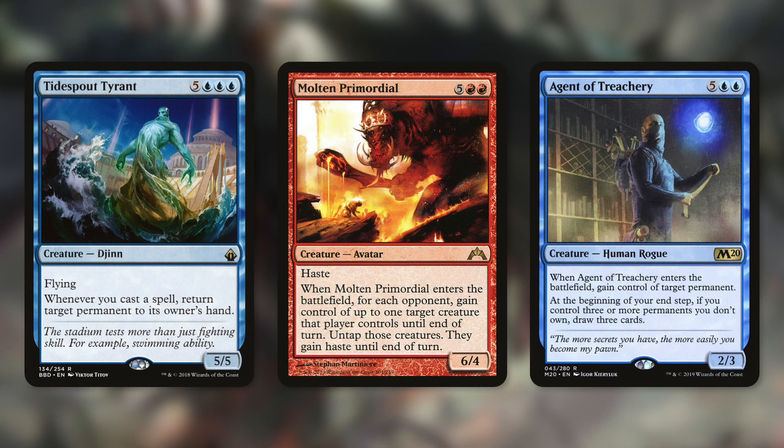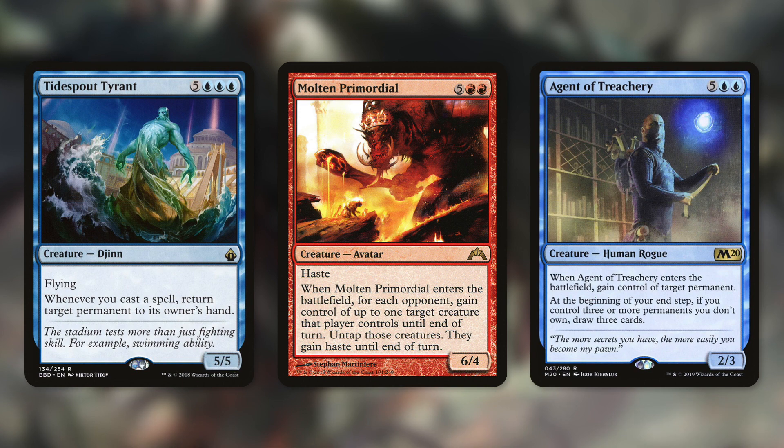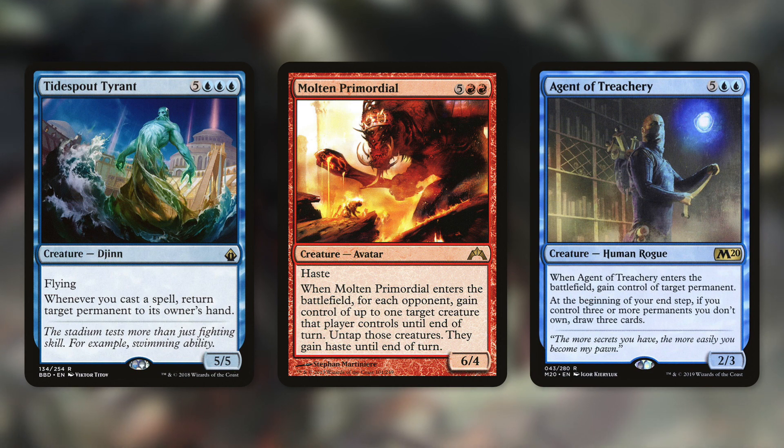Let's talk about some cards that can really take over the game once we get extra copies of them. Tidespout Tyrant has: whenever you cast a spell, return target permanent to its owner's hand. So if we keep making copies of this with our commander, they're going to stay on the battlefield, and as soon as we start casting spells, we're going to be bouncing multiple permanents per spell cast. It's going to be really hard for our opponents to keep up with that. We can even bounce lands with this.